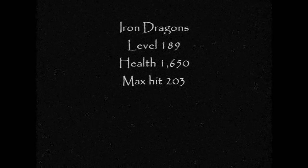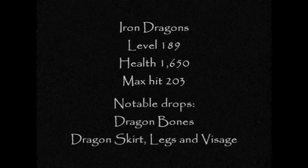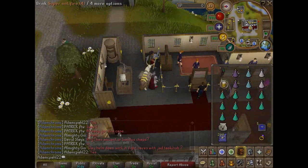Iron dragons are level 189, they have 1650 health, they can hit up to 203. They drop dragon bones all the time as well as occasionally dragon skirt legs and visage.